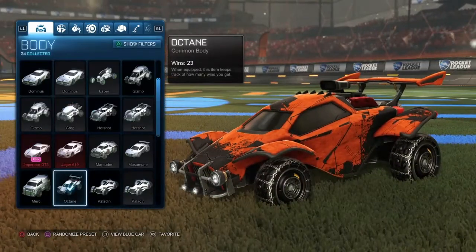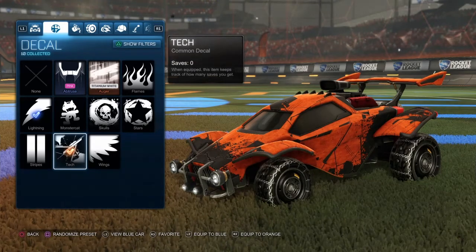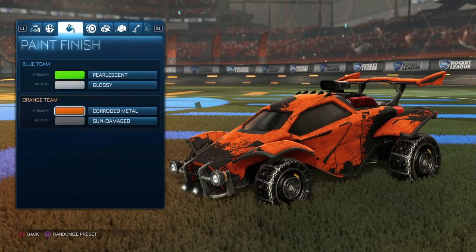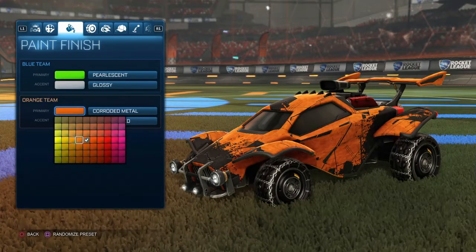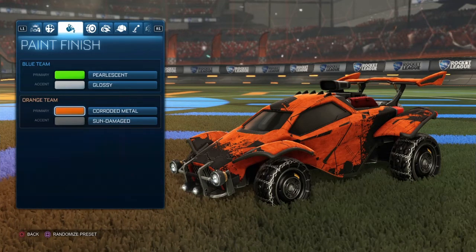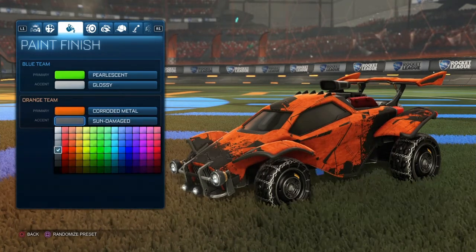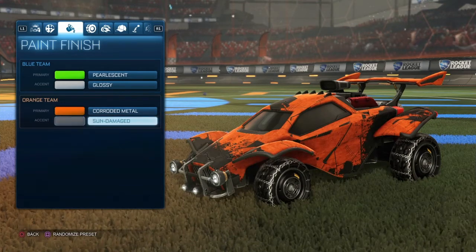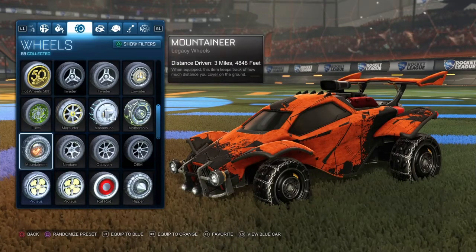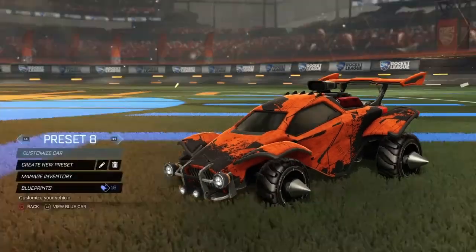Second car design is this — probably the worst, I'm gonna be honest — but you use tech for your decal, then corroded metal, and this orange. Go four down and then five to the right and get this orange, then for secondary color go four down and get this gray, and then use sun damaged. For wheels, mountaineer or ripper went the best with this.